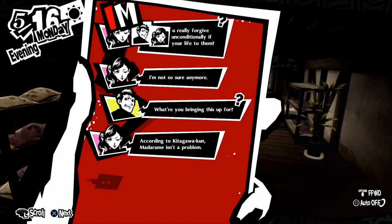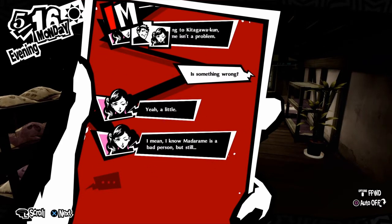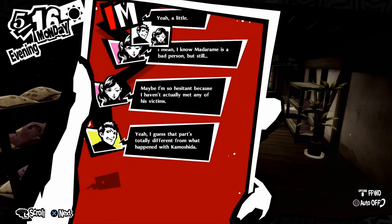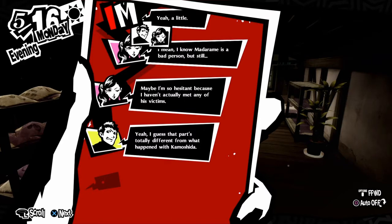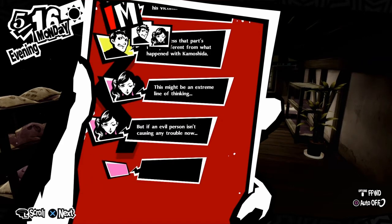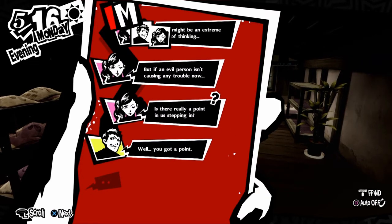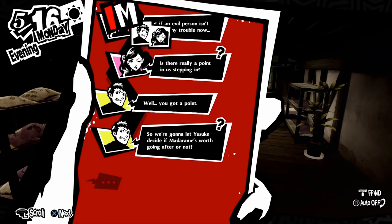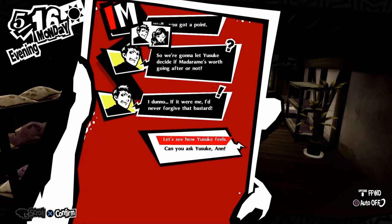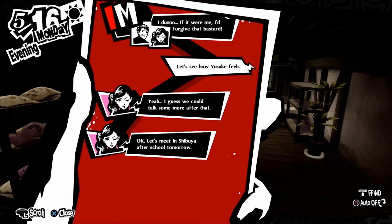The reason why Yusuke is hard to read — would you really forgive someone unconditionally if you owe your life to them? I'm not so sure anymore. According to Kitagawa-kun, Madarame isn't a problem. I know Madarame is a bad person, but still. Maybe I'm so hesitant because I haven't actually met any of his victims. I guess this part's totally different from what happened with Kamoshida. But if another person isn't causing trouble now, is there really a point in us stepping in? Well, you got a point. So we're going to let Yusuke decide if Madarame's worth going after or not? If it were me, I'd never forgive that bastard. Let's see how Yusuke feels. Yeah, I guess we can talk some more after that. Okay, let's meet in Shibuya after school tomorrow.